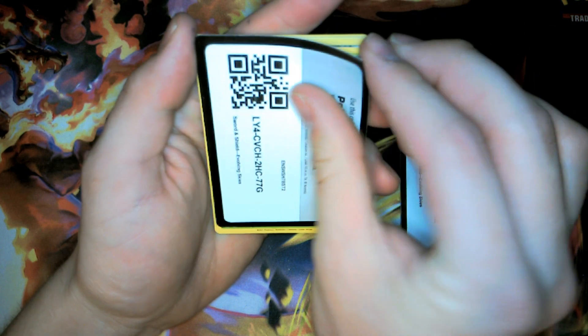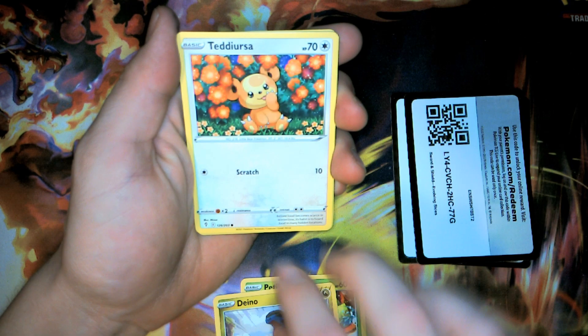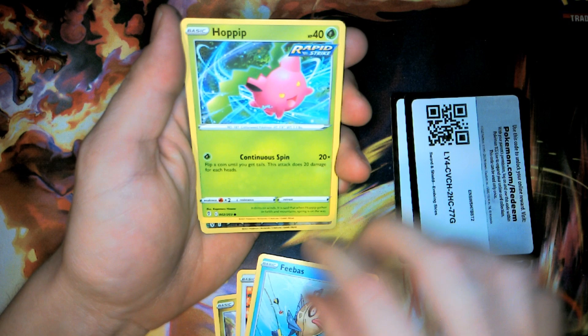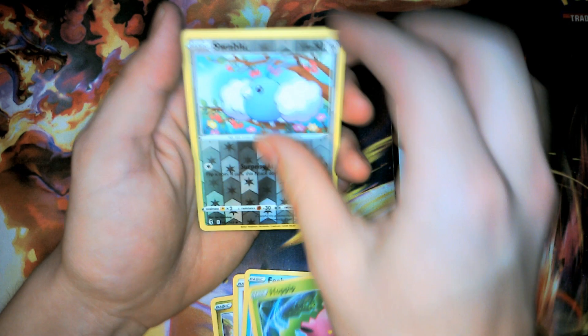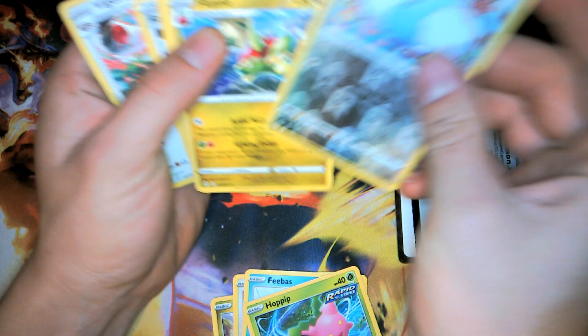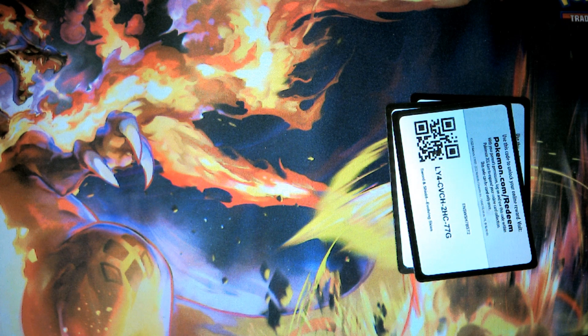Why are these all coming out so easily? Here's a code card. Petilil, Nincada, Tepig, Popplio, Braviary, and nothing. Charts — feels so thin, almost worn.